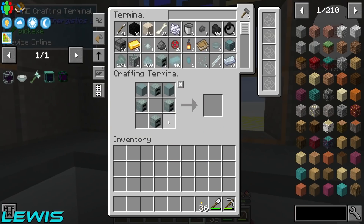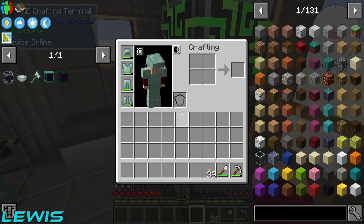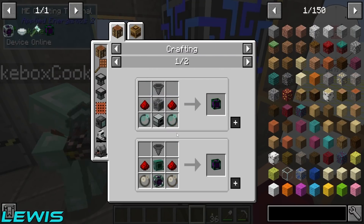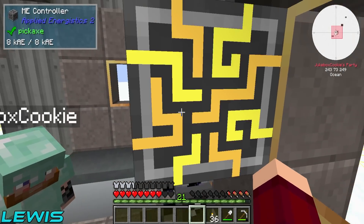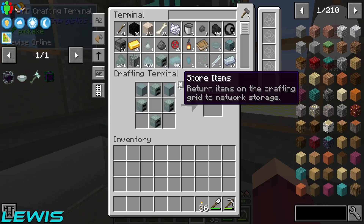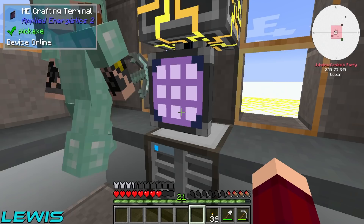Oh, so it's the controller — how do we make that? It's so difficult to make. We can't make the controller at the moment, so we can't access this drive then. We need to find somewhere to put 4,000 dust.